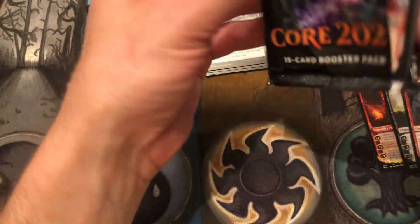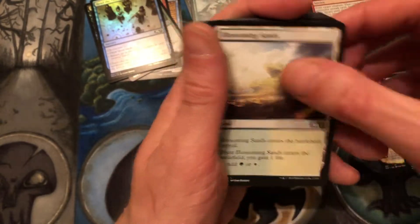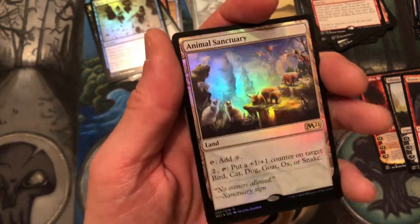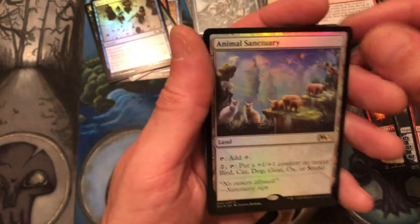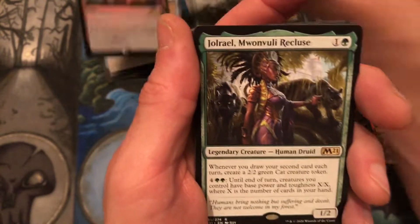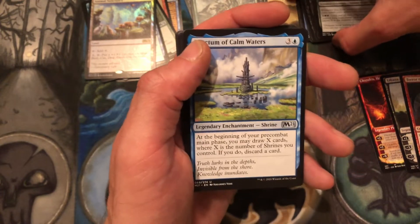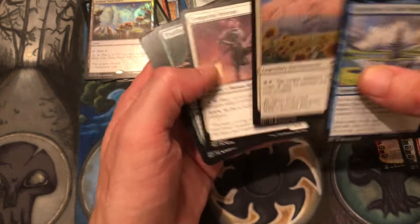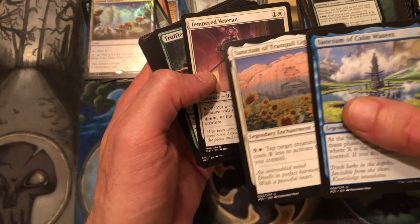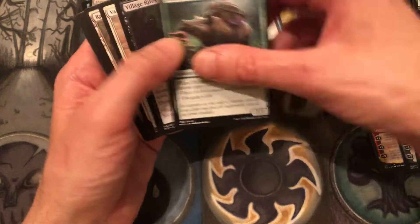About halfway through now, moving along a little bit better. Goblin wizard token, Blossoming Sands. Ooh — a foil rare! Foil Animal Sanctuary, very cool. And what's going to be behind you? Jolrael! Very cool — foil rare, always nice. And Sanctum of Calm Waters. I think we've seen every shrine now. If you want to build a shrine deck in limited, that's the kind of pack you want to see — two shrines there.